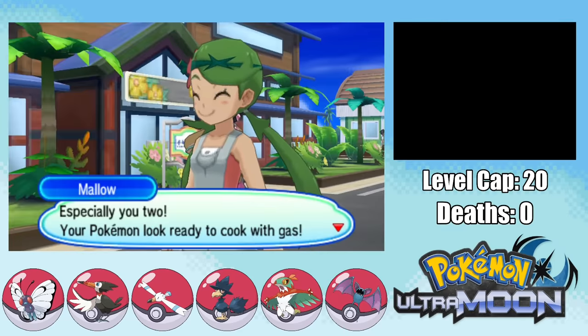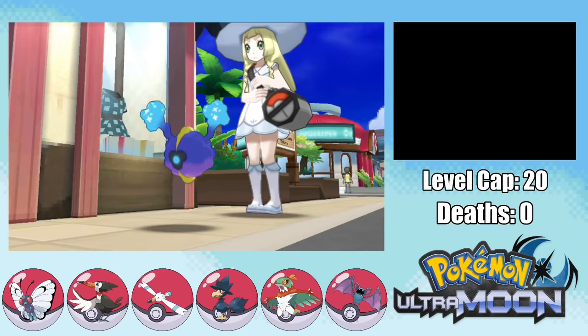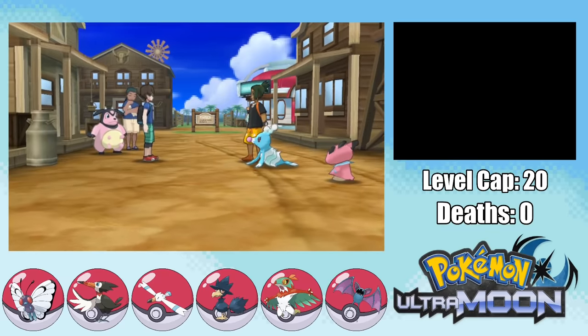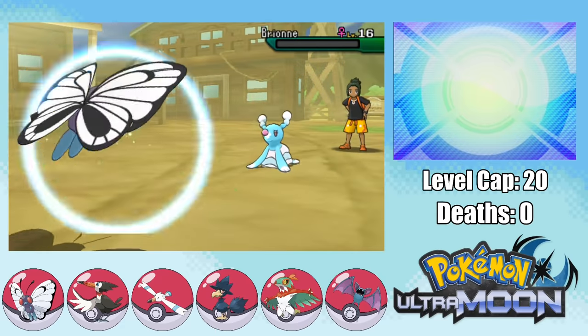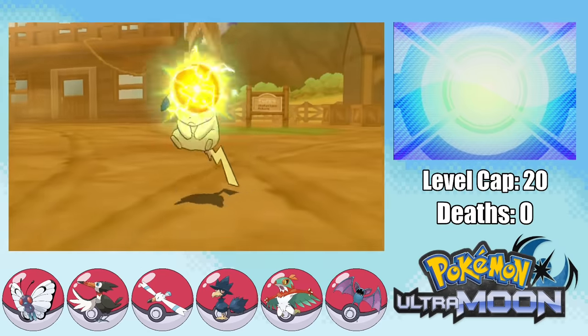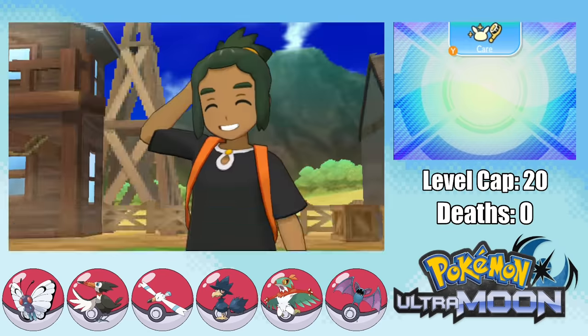We get a warm welcome on Akala Island, and we push on to Paniola Town where we meet up with Hau who really wants to have a battle. Hau isn't that difficult here — we can just Giga Drain his Brionne to death using Monaco — but later towards the game he gets a Raichu which could totally annihilate our entire team. Even here we almost go down against an Electro Ball, but we manage to handle Hau fairly easily.